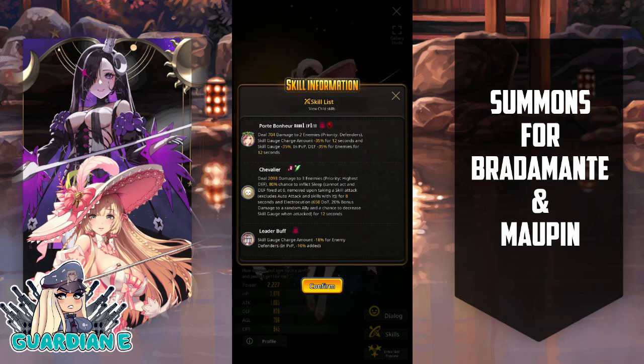Very PVP-based: reduces the skill gauge amount by 35% in PVP, defense minus 35% for enemies for 12 seconds, and also an 80% chance to inflict sleep — cannot act, defense fixed at zero, removed upon taking a skill attack. That seems pretty potent. Being able to inflict sleep on an enemy unit basically debilitates them entirely for eight seconds, which in a PVP match is a lifetime. And then electrocution — damage over time, 20% bonus damage to a random ally, and a chance to decrease skill gauge when attacked. The leader buff gives skill gauge charge amount minus 18% for enemy defenders in PVP, with minus 10% added.